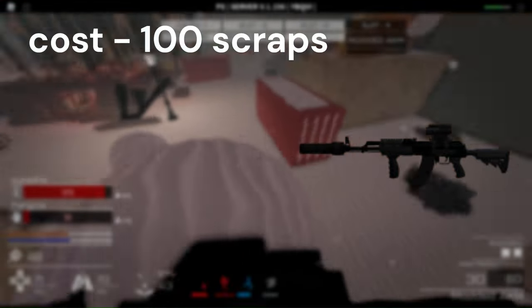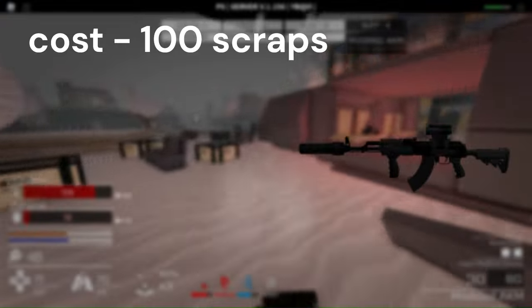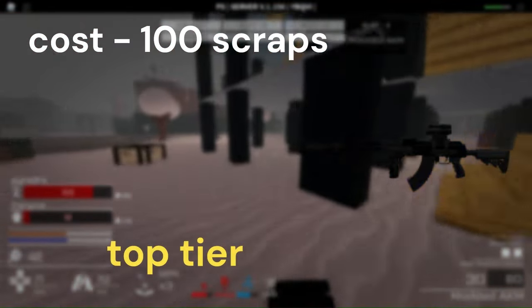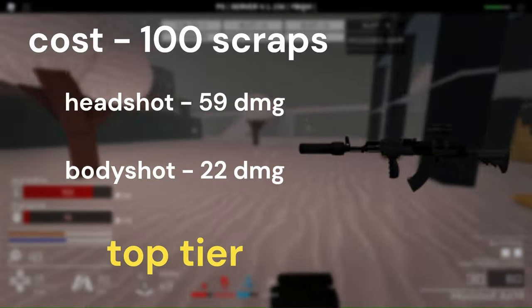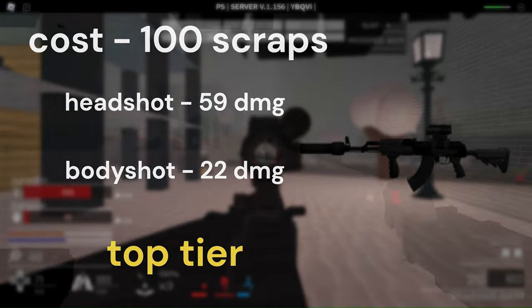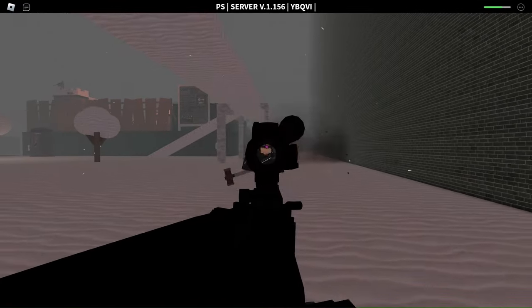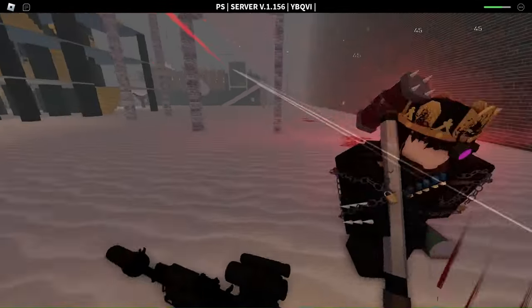Last on the gun list, we have the meta — the alpha and omega — the modded AKM. It goes without saying that this is the go-to firearm blueprint to craft. Top-tier gun with a high ammo capacity of 30 rounds. It has high damage, being able to eliminate most enemies with just 2 shots, and can work in any given situation. Very powerful and overall a great gun. I recommend going professional with this gun.